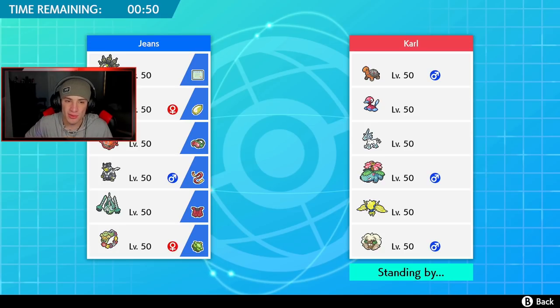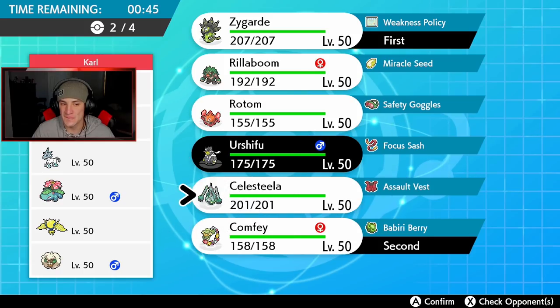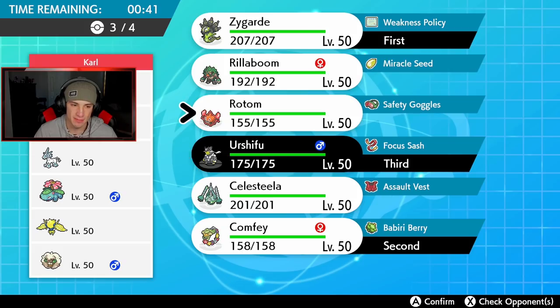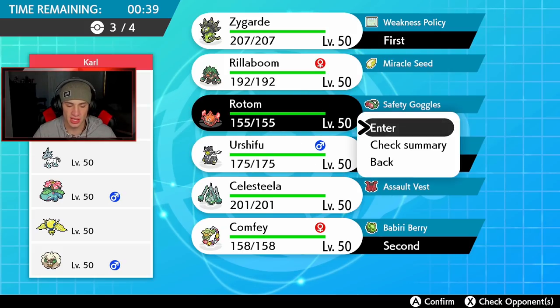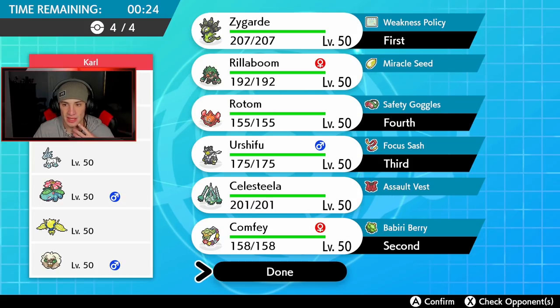I kind of want to roll out with Zygarde and Comfey to get buzzing. I'll bring Rillaboom in the back end and then probably Rotom — it covers a lot of these guys. He can taunt me, but I don't really mind if he taunts my Comfey because I can still go into a Draining Kiss. And if he goes for Trick Room, I can absolutely dump on that with a Weakness Policy Zygarde — I'm liking it a lot.